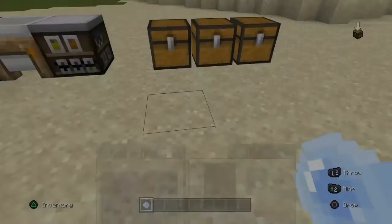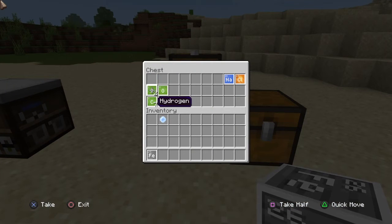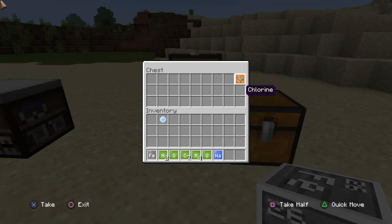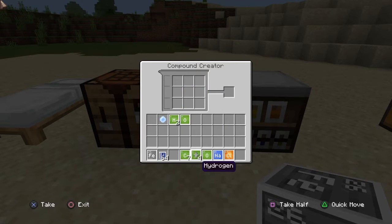Now the next thing I'm going to show you how to make is the heat block. What you're going to need is iron, two hydrogen and one oxygen, seven carbon, four more hydrogen, and one more oxygen. Then you're going to need one sodium and one chlorine. Go back to your compound creator and make some water with the two hydrogen and one oxygen. Now you've got water — take those out and then make charcoal.